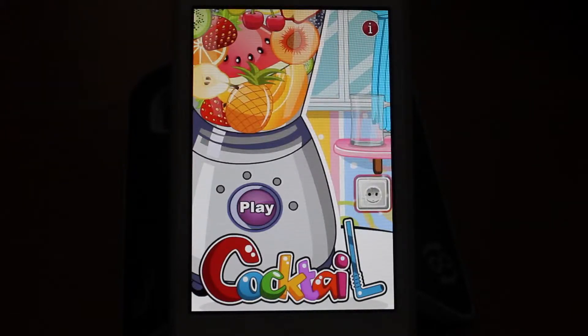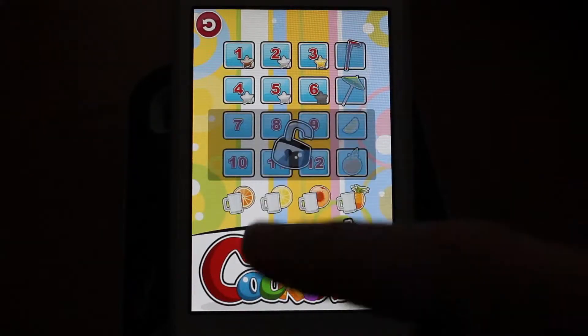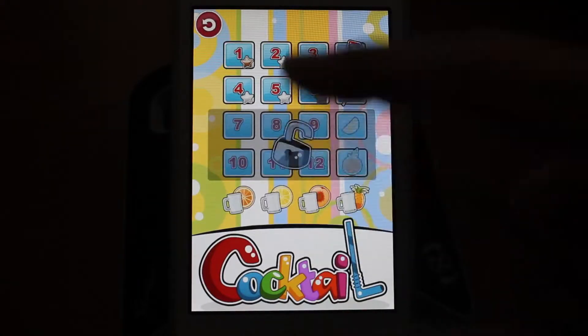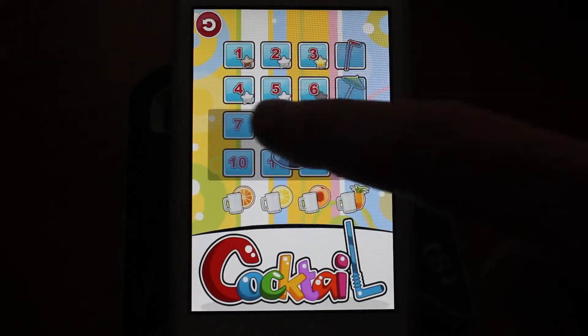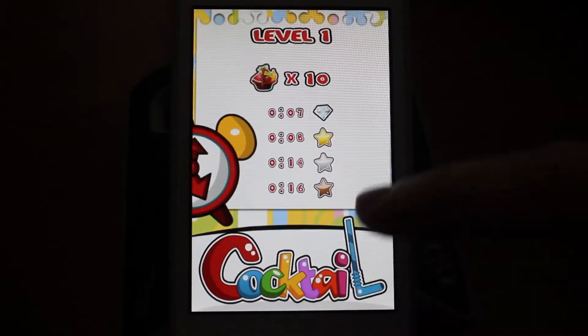I'm Shrink.com, and here today we're taking a look at Cocktail Mania. Cocktail Mania is available for iPhone. When you open the game you start at number one and work your way up to seven, eight, nine, ten and so on. In order to unlock these levels you have to get diamonds up to level six.